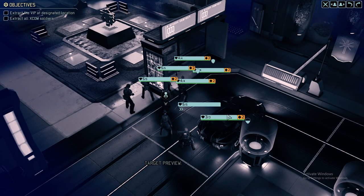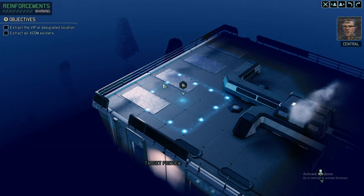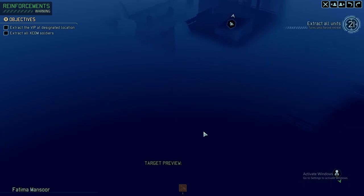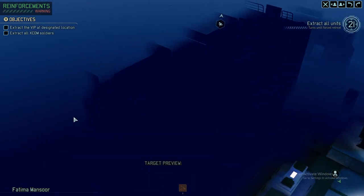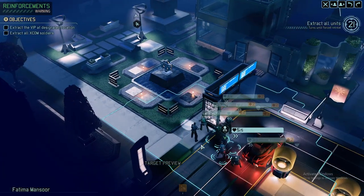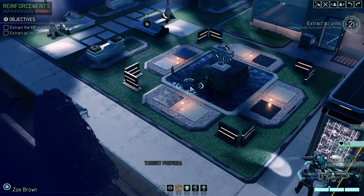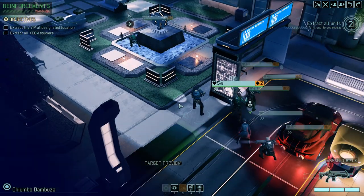Right into the mission — we've got six rookies with us, so it's going to be an interesting ride. We start without concealment and simply need to extract the VIP. However, since we're not concealed this could be tricky. I want to go alongside this building and take the outer perimeter to get there, not going through the middle whatsoever. I'm hoping to avoid at least one of the enemy packs — we're looking to fight against seven to nine aliens.